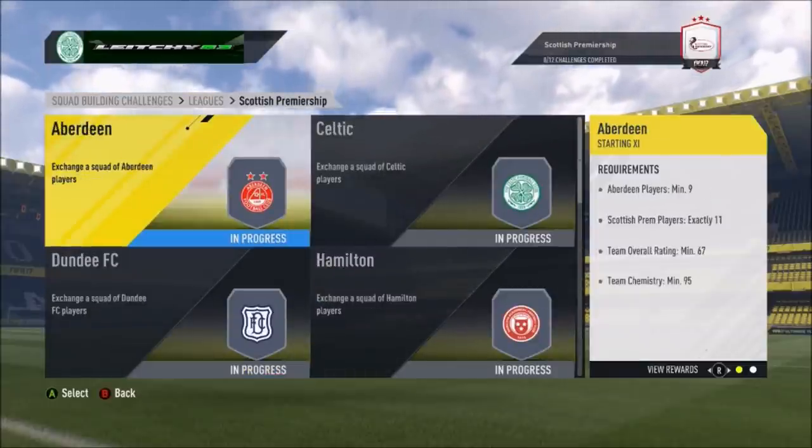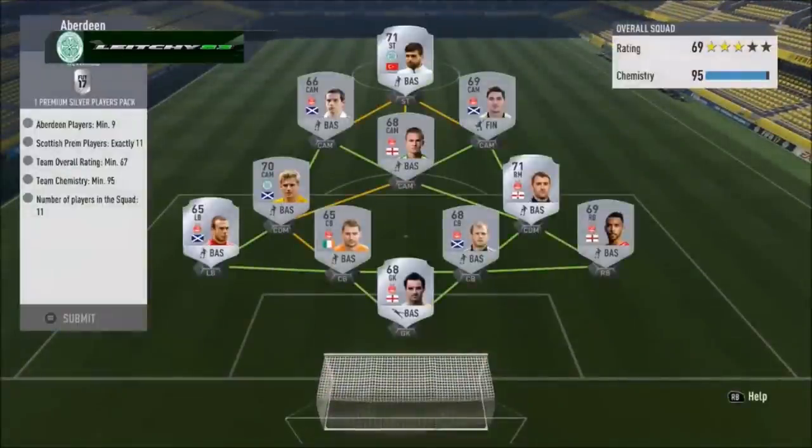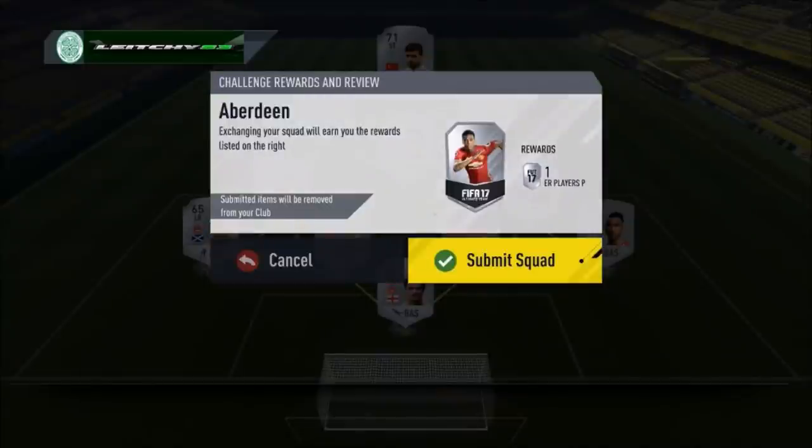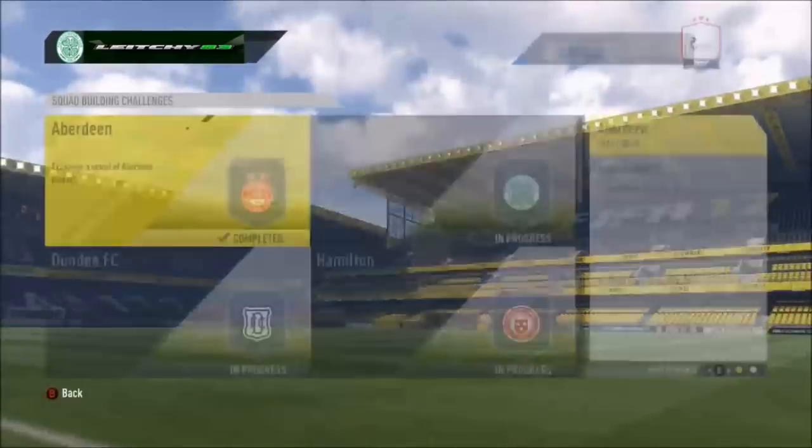Aberdeen first of all — 9 players from Aberdeen required as a minimum, 11 from the SPL, 67 rated, with 11 in the team. We've got two Celtic players in there, Stuart Armstrong and Nadir Ciftci, just to make up the numbers. We are complete with that and we get a premium silver players pack for Aberdeen.